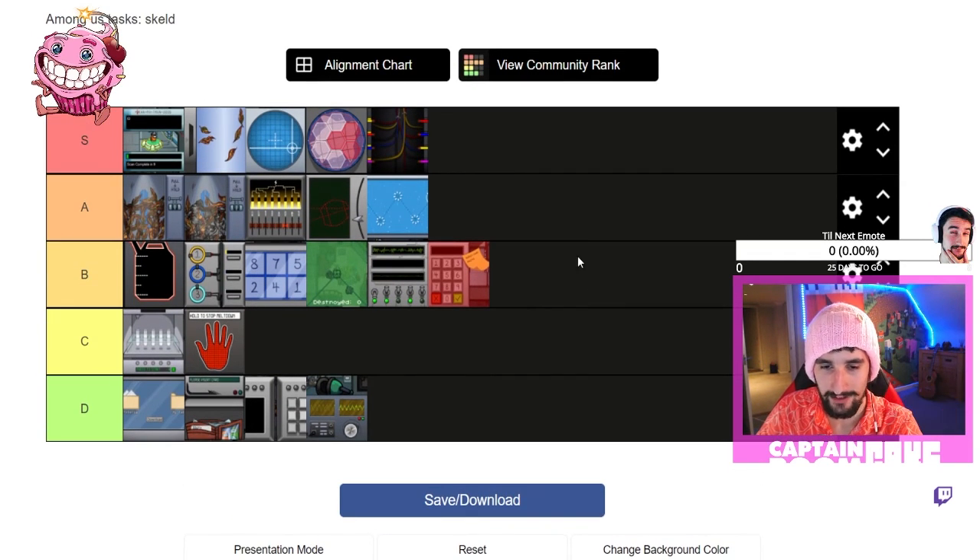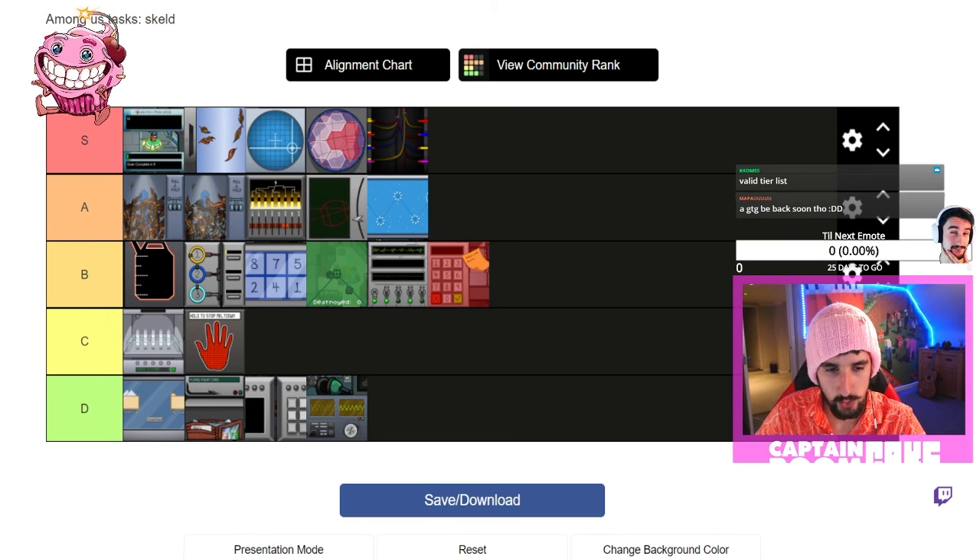That is where we stand! Should we put this in the Discord as the valid tier list, the valid Amogus tier list? Be sure to check out Captain Bookcase — it's Boom Cake on Twitch. He loves to play music, he plays games, and he absolutely doesn't evade taxes. Let's give it up for him!